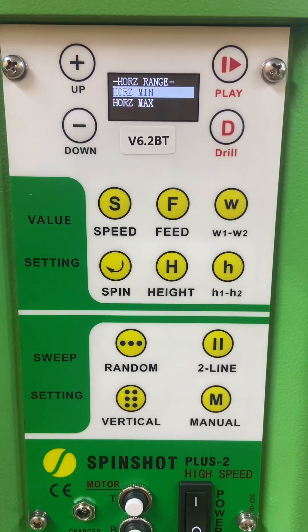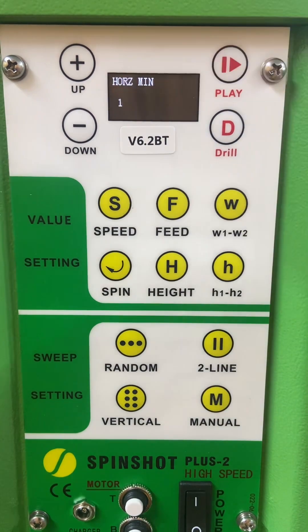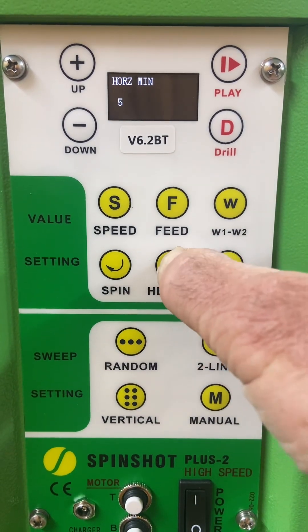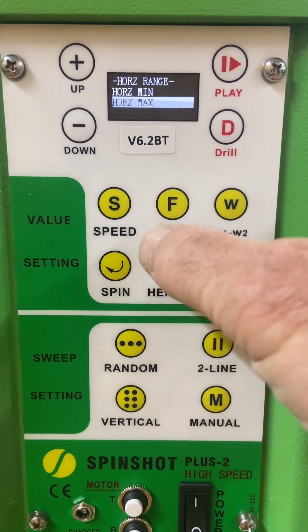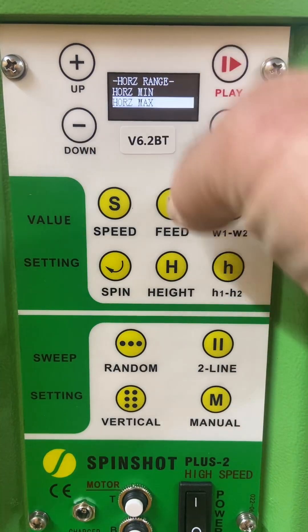It says minimum horizontal or maximum. We want to go minimum, so it's set at one — you can go up to two, or set it to about five. If you want to back it back down to one, go back one. Then go down to horizontal maximum — I'd probably want to go 16 on that.